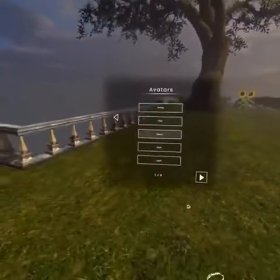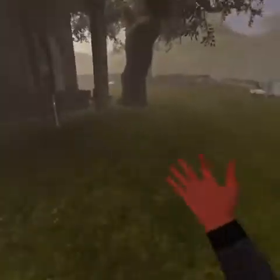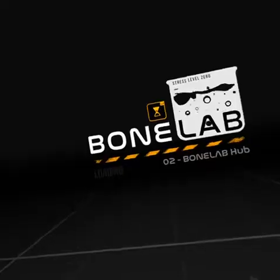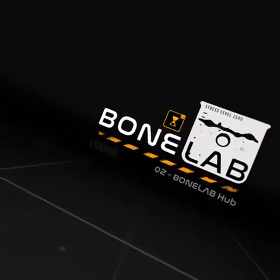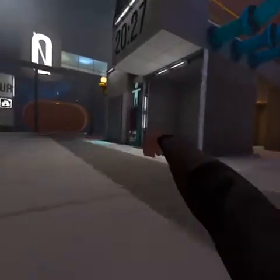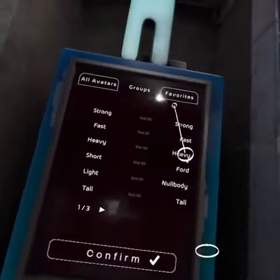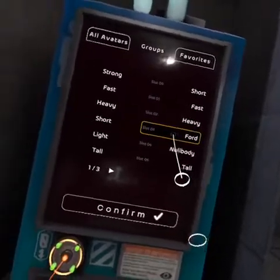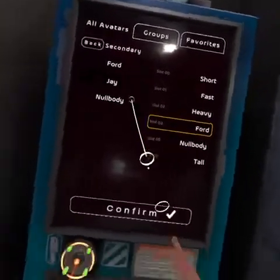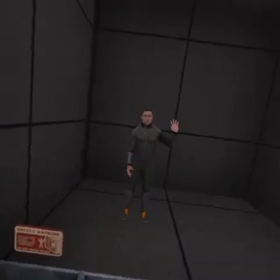So what you want to do is head over here where this little man is, and then you want to put your thing there. If you want to swap to shop, put it there. That's how you do it — and you can do it with all of your presets. We're going to end the video right here, see you later, bye!